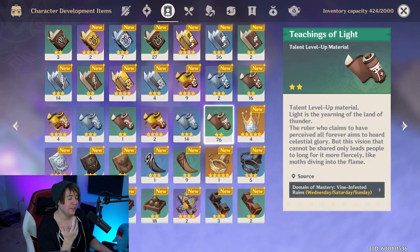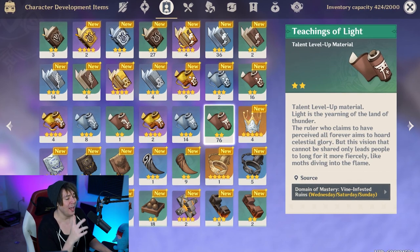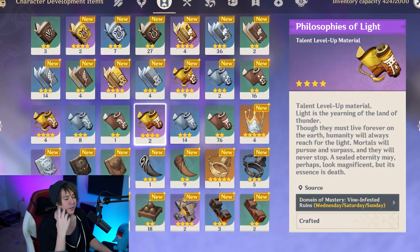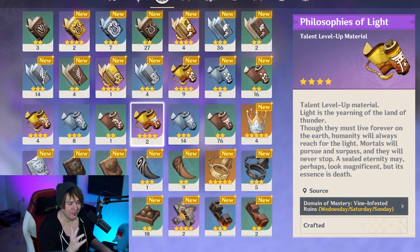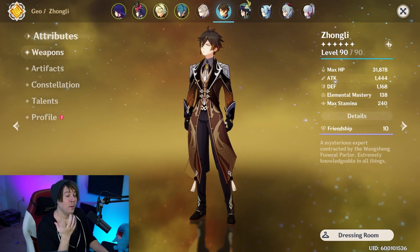When it comes to talents, each of Goro's talents uses the same materials — Teachings of Light. A level eight talent requires three Teachings of Light, 21 Guides to Light, and 10 Philosophies of Light. It's not super expensive. To go to level nine or ten you'll need 28 Philosophies of Light per talent, so consider leaving talents at level eight for now. For each talent taken to level eight you'll also need six common spectral drops, 22 uncommon spectral drops, 10 rare spectral drops, and two Molten Moments from the weekly boss La Signora.